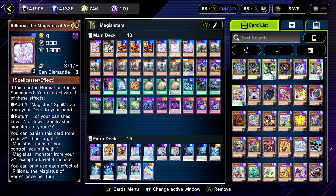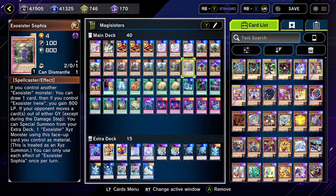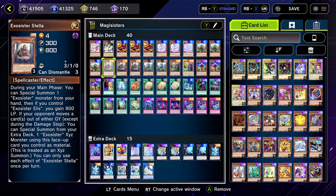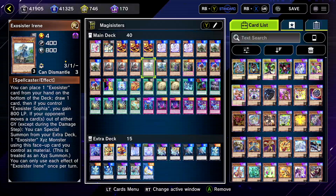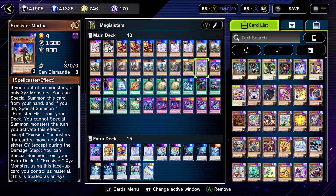Now let's get into our Exosisters. You want three Alices — she special summons. You want three Stellas — she makes someone special summon. You want two Irenes because she has some draw power. You want Sophia because she has the better draw power.